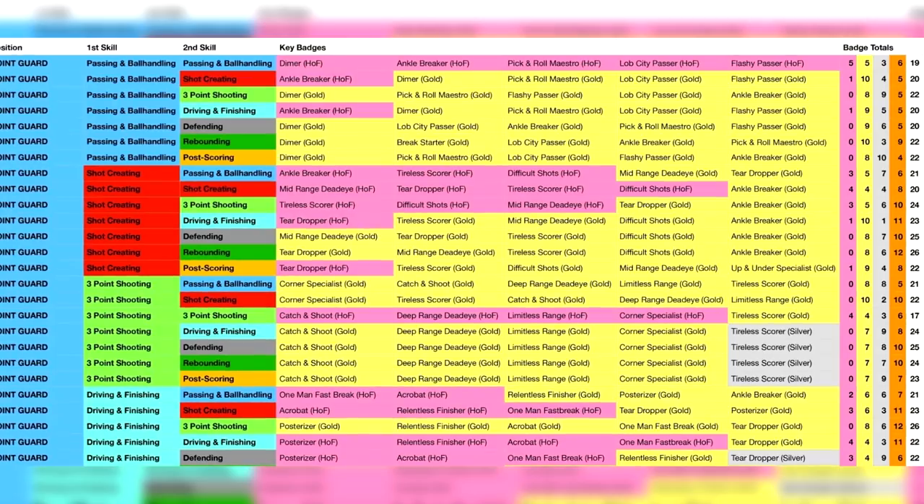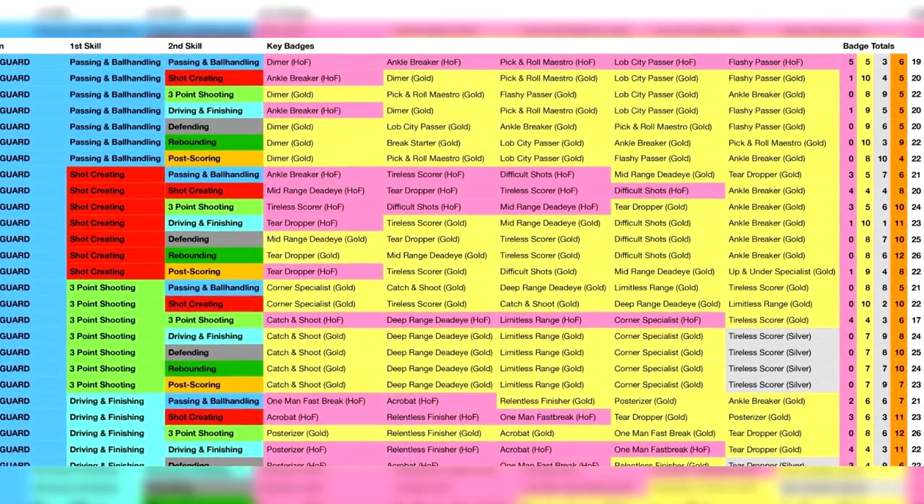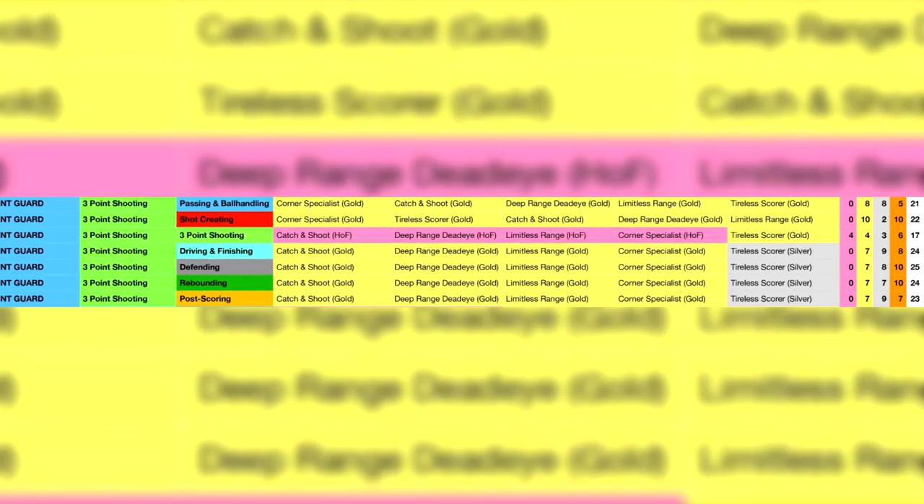The graph shows the number of badges each specific build has. Some builds are gonna have eight or nine fewer total badges than others. I'm betting on attributes this year but I still want to make sure my badges are set. It makes zero sense to have sharpshooter primary and not have sharpshooter secondary. Any person who does sharpshooter-playmaker, sharpshooter-shot creator, or any other blend loses all the Hall of Fame sharpshooter badges — without those you're just a shooter with good attributes who can't pull from limitless range the way a pure sharpshooter can.